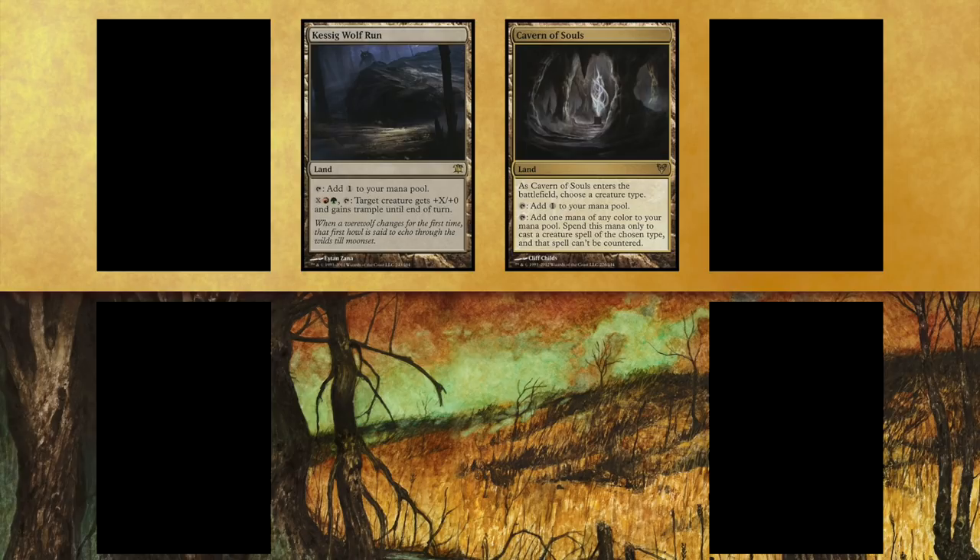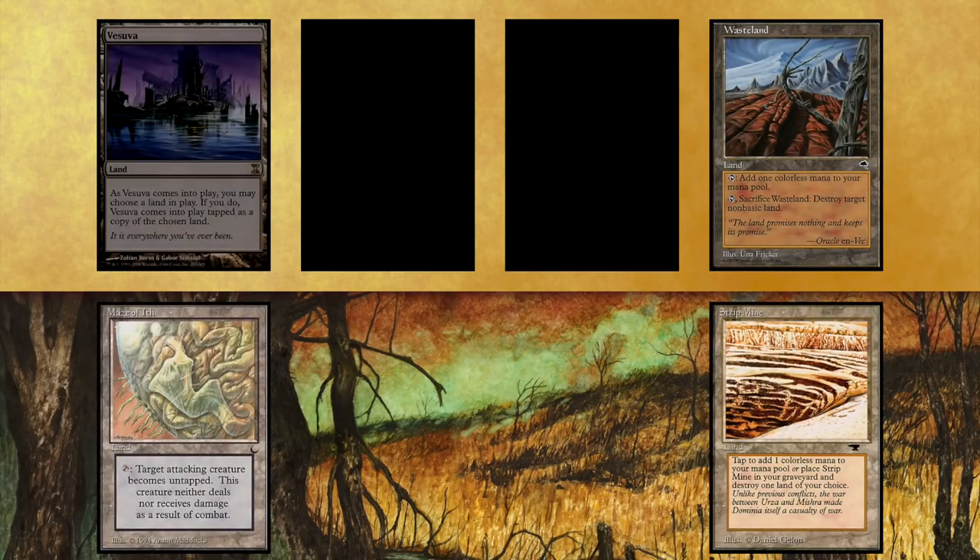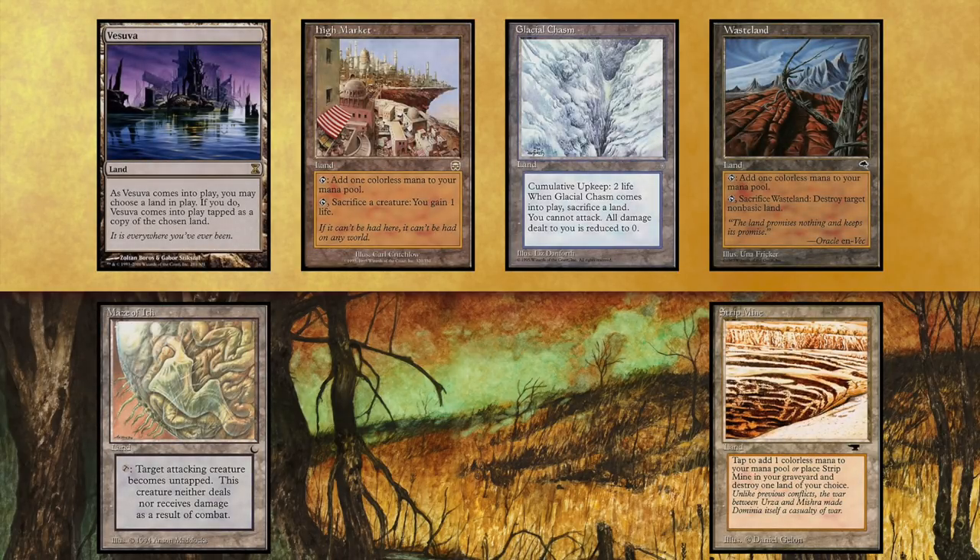Some staple utility lands that are not color dependent include Strip Mine, Wasteland, Maze of Ith, Vesuva, Reliquary Tower, High Market, Glacial Chasm, and many more.